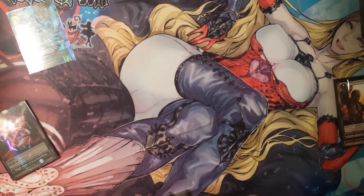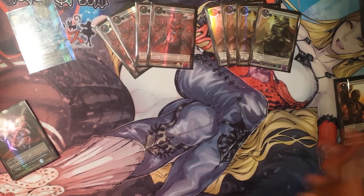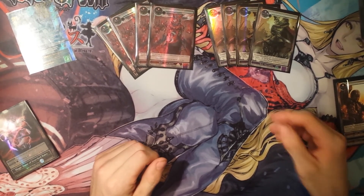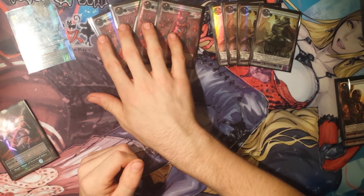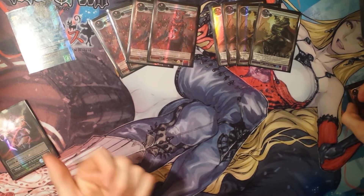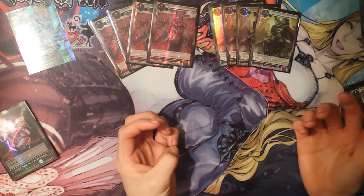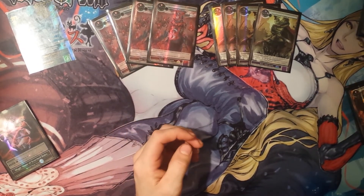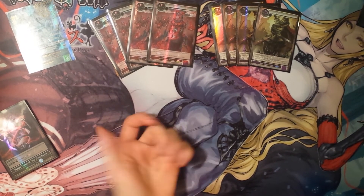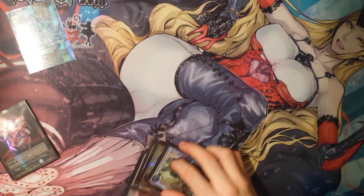We have four Flames of Outerworld and four Stoning to Death — good tempo cards that destroy basically anything. I originally built this deck mono-black and realized I had no way to deal with J-Rulers. That's where Crime and Punishment and Flames of Outerworld come in — they're our main way to deal with J-Rulers besides Meph. Just really helpful, good removal.